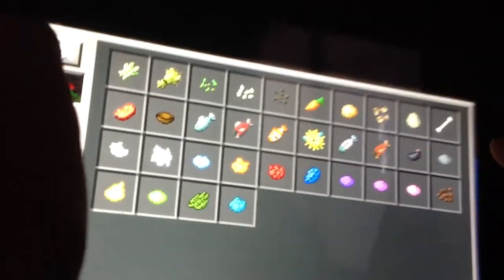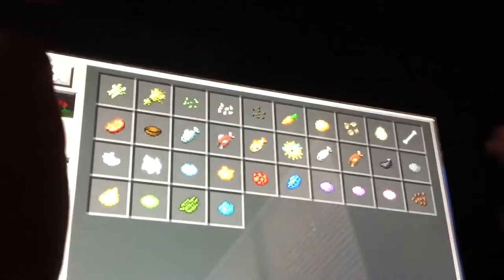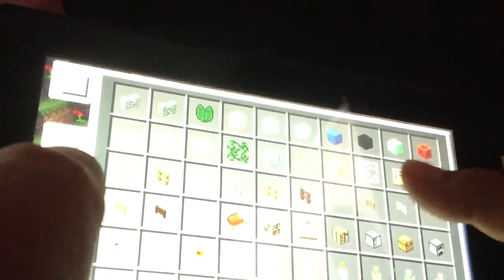They said that they've also fixed lots of glitches, and there are monster potion effects. There's all that fish stuff. Also there are squids, and if they kind of feel threatened then they can squirt out ink.